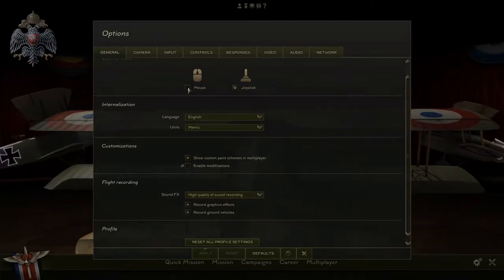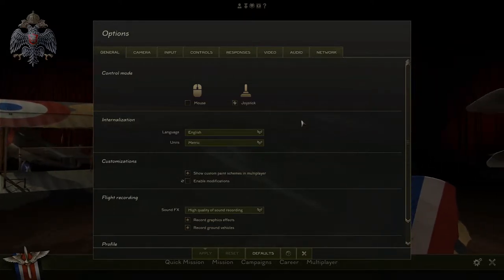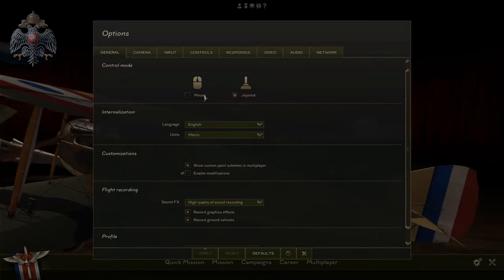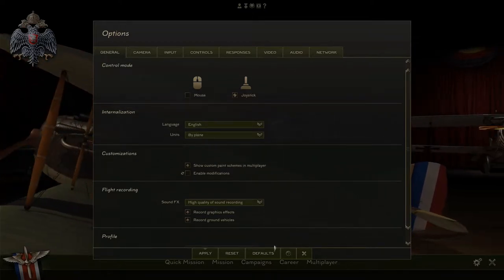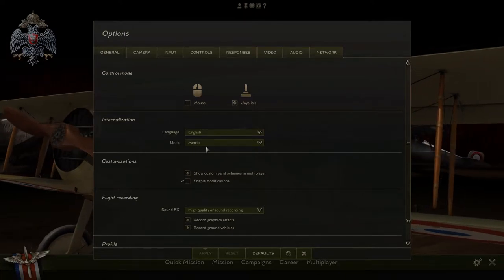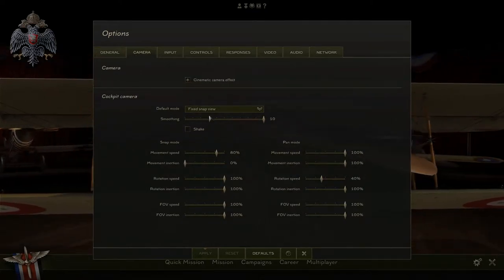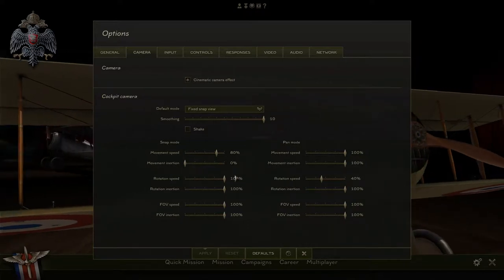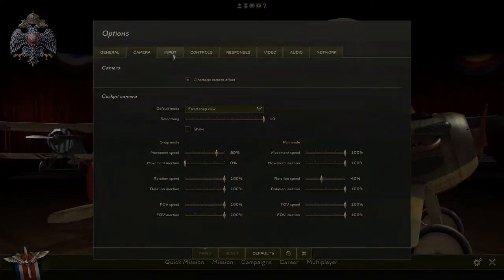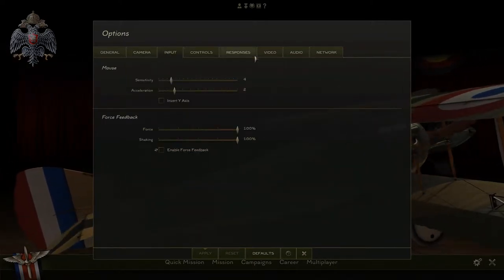They say it can be played with a mouse, but dual control to me basically means you're playing with a HOTAS with rudder pedals, or a stick with throttle and twist rudder. I can't see anyone playing it with a mouse and actually having a lot of fun. I found some of the default camera modes a little annoying, and one of the hardest aspects is actually situational awareness and viewing — I'll talk more about that later.